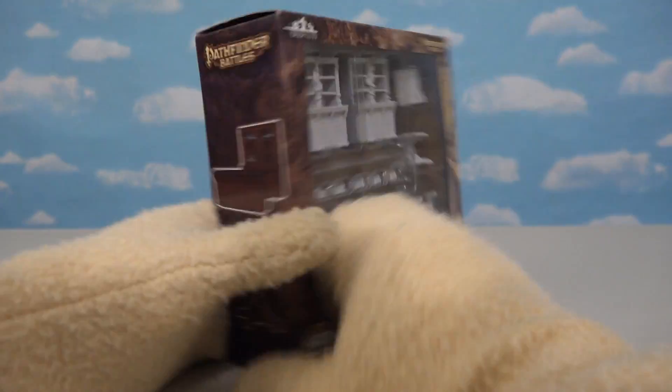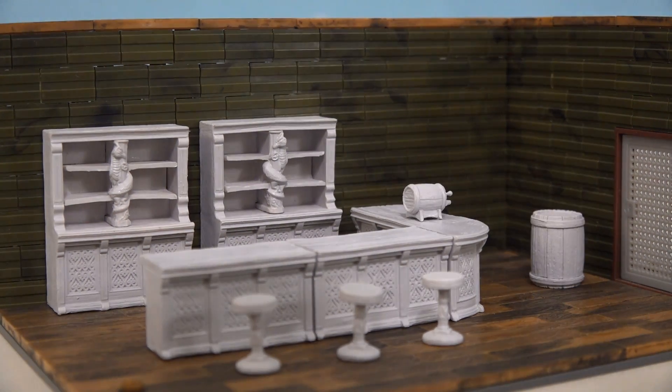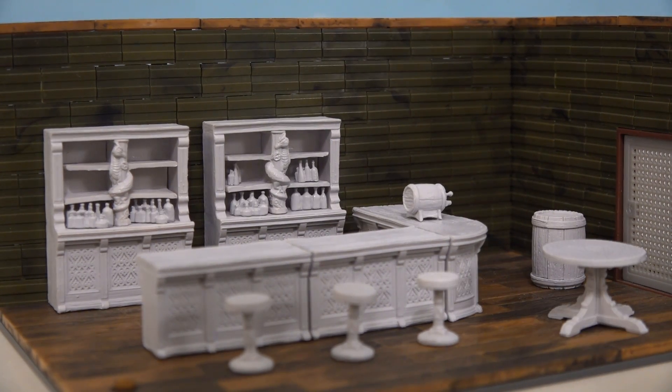Just look at all the cool stuff you get! We get really cool furniture, a table, chairs, barrels, more barrels, bottles, and tables to put in your cool playset!